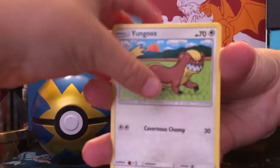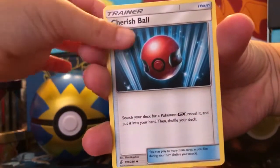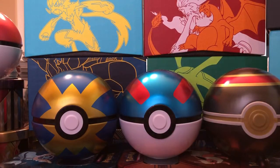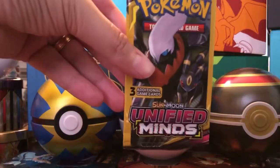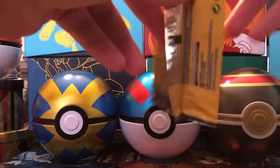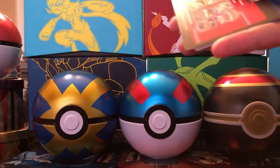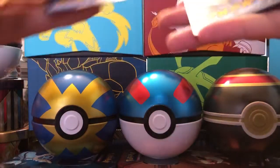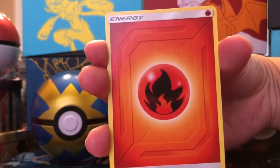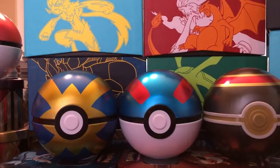My wife picked these up yesterday. Pack four: Cherish Ball and Cryogonal. She said these were only 90 cents — the whole order was 10% off, some kind of Dollar Tree promotion. I would have gotten more if I knew they were 90 cents a pack. Pack five: Fire Energy and a Nymble.